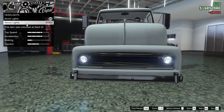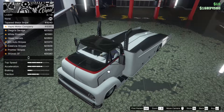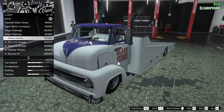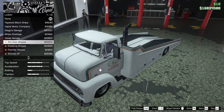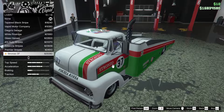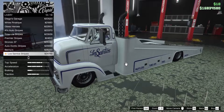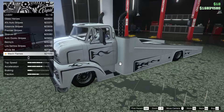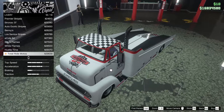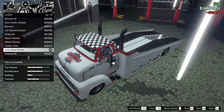For the lights we're gonna go xenon of course. For the livery we have a few options: tapered black stripe, Vapid Motor Company, Diego's Garage, white pinstripe, Glass Heroes, Al's Auto, Instantia, Premier 37, Stronzo 37, Auto Exotic, Benny's, Los Santos, Ecola, black flames, white flames, Hustle Time, Total Ride Motors - that's pretty sick actually. Douche 42. I think we're gonna go for Total Ride Motors, I like that a lot, it looks really clean.